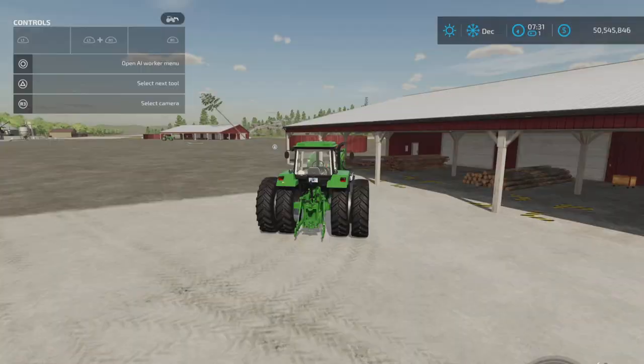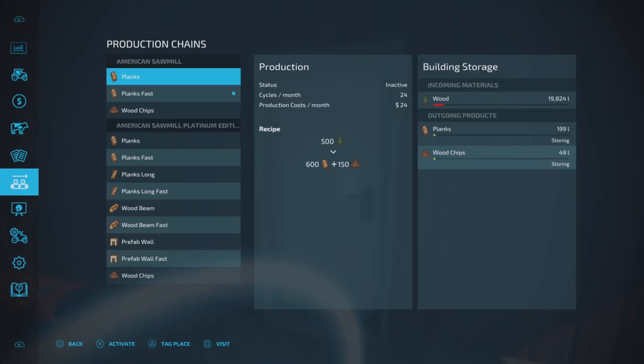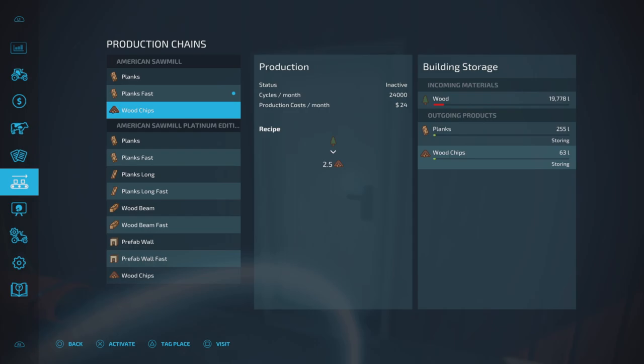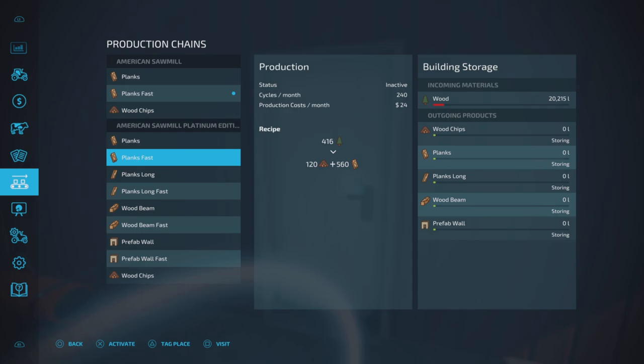Now let's look at the second version — the American Sawmill Platinum Edition. This one also produces planks and planks fast, but at a slightly different rate. The base version converts 500 liters in to 600 liters out, while this one does 416 in to 560 out. The Platinum Edition also adds long planks, long planks fast, wood beams fast, and prefab walls. Wood chips production is the same on both.